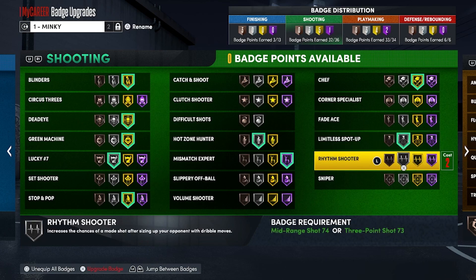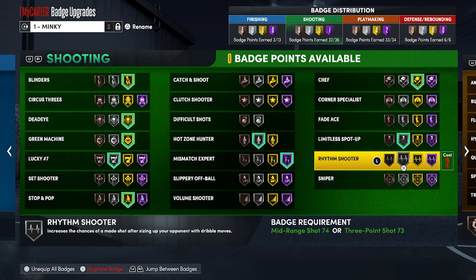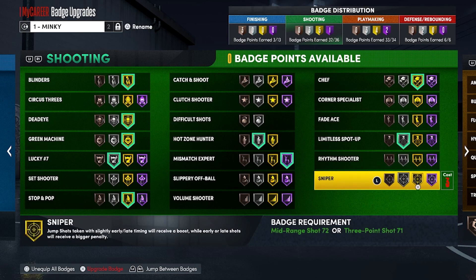Rhythm Shooter pops up when you're doing size-ups and activating quick chain moves, but Stop and Pop is better — not a must-have. Sniper is one of the most underrated badges: it pops up every time you time your shot well — green, slightly early, or slightly late. It gives you a tighter window for slightly early and slightly late. Even with the early/late glitch this year, Sniper provides some protection. Must-have badge at this moment.